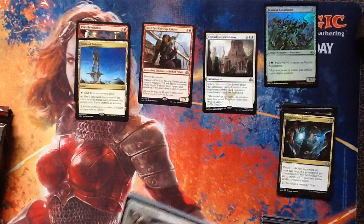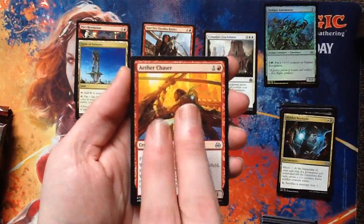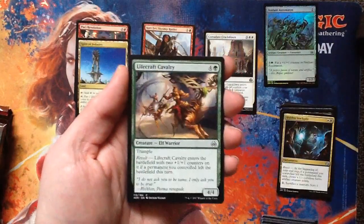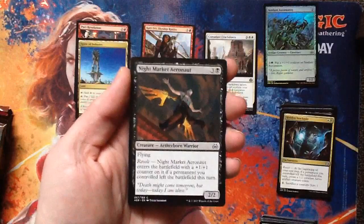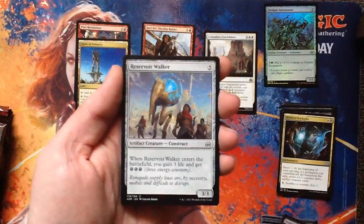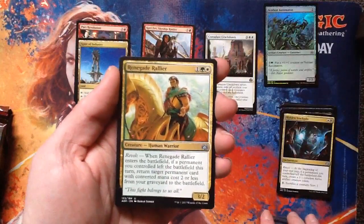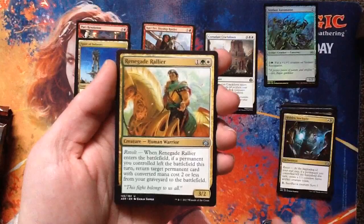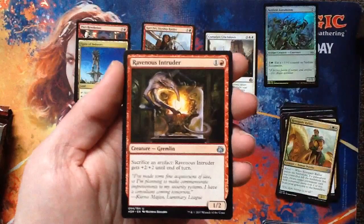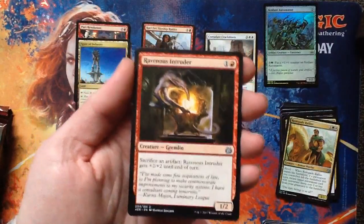We got more — these cards don't stop coming. I'm excited, I like opening new stuff. Decommission. Aether Chaser. Leaving the Dust. Fourth Bridge Prowler. Lifecraft Cavalry. Night Market Aeronaut. Implement of Ferocity — oh, that one's cool. Reservoir Walker. Implement of Malice. Renegade Rallier — this looks like it would be good in Modern, really good. I don't play a lot of Modern but I like that card a lot. Ravenous Intruder — it's Atog! It's a reprint of Atog, but it's a Gremlin instead of being Atog. I kind of wish it was Atog.